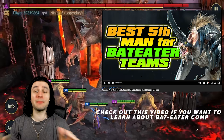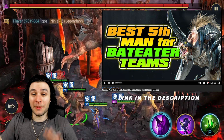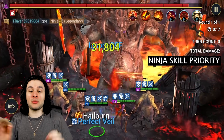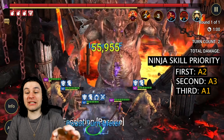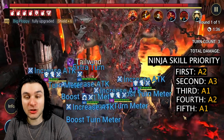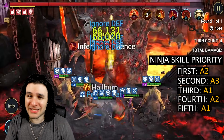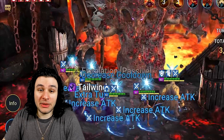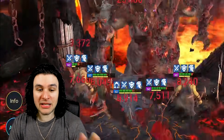You're going to follow the typical Bat Eater setup — nothing changes except for Ninja. Ninja's priority: use his A2 first on his first turn, his A3 on his second turn, his A1 third, his A2 fourth, then an A1 fifth — then hit auto. It's not a ton of setup. I emphasize 2-key because I don't think a lot of people are going to be able to 1-key with this, but that's besides the point.